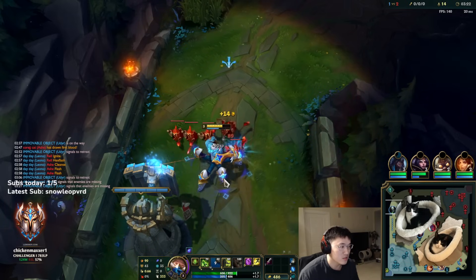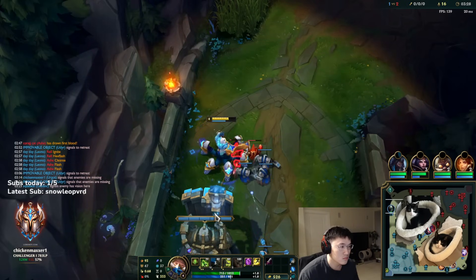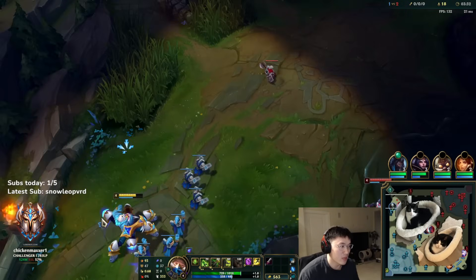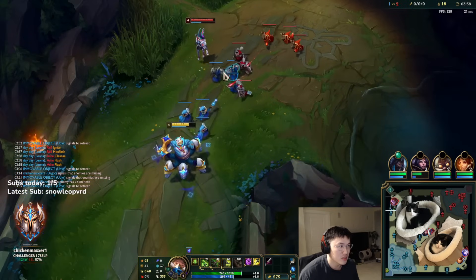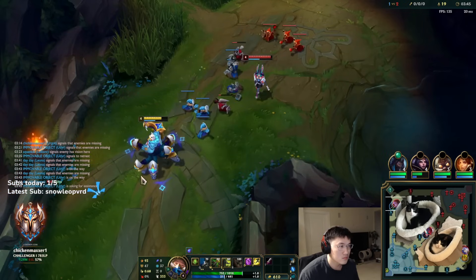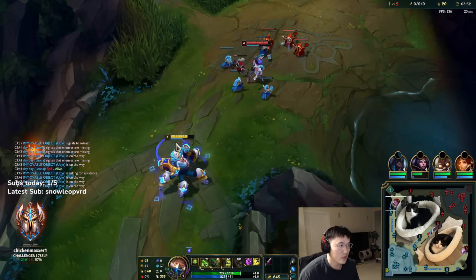She probably takes a reset here but I can't stop it — she's hitting the vision cone on my Udyr. I need to look for a base timing. I'm not super low but I do want a base timing. If I can reset with these items it'd be really good — that'll allow me to dodge a lot of her spells in lane. I need a couple more gold, maybe two more waves.